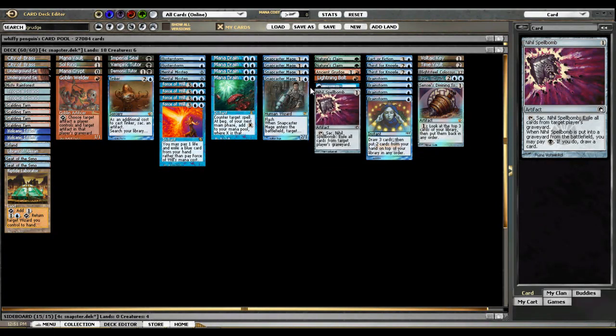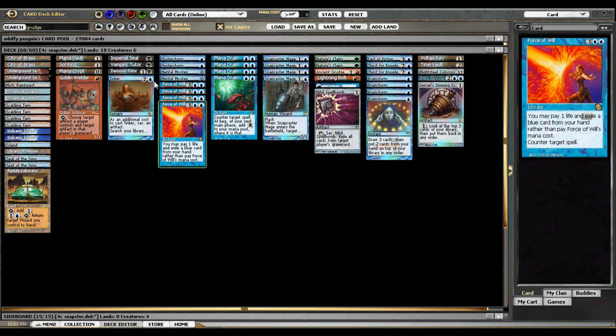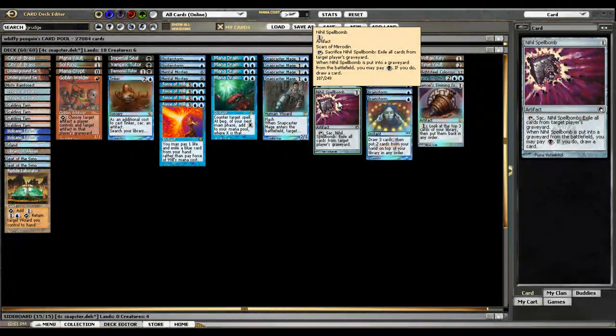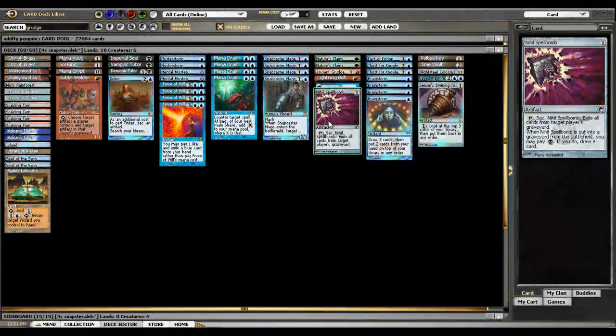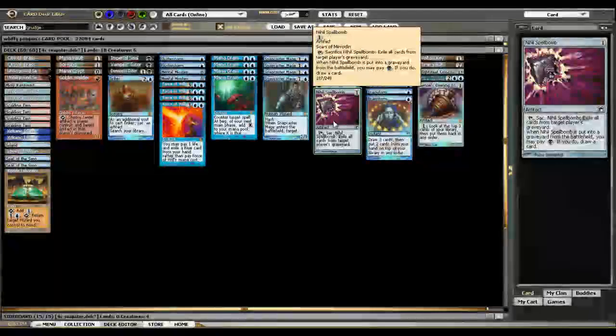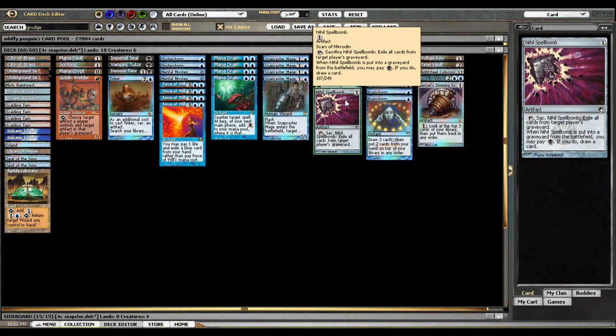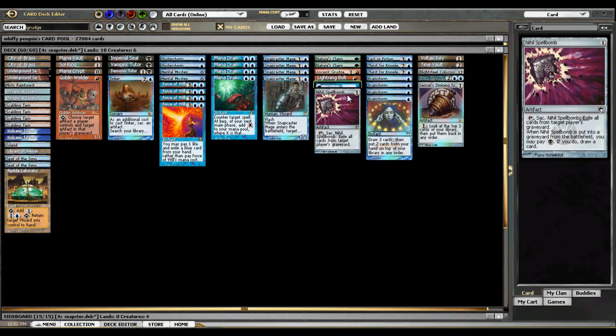We've got an Ancient Grudge, which may be one of the best cards you can possibly play against Workshops. And then two Nature's Claims that have the dual purpose of beating up on Workshops and Oath of Druids. Nihil Spellbomb is not a card Snapcaster Mage can interact with, but it is a card Goblin Welder and all of the tutors can interact with. You have to draw this in your opening hand to beat Dredge in game one — it's a pipe dream to think you'll play it out on turn two or three and still win. However, this card has a lot of value versus blue decks. The question is whether blue decks are a big enough part of the metagame to warrant having Nihil Spellbomb in the main deck.